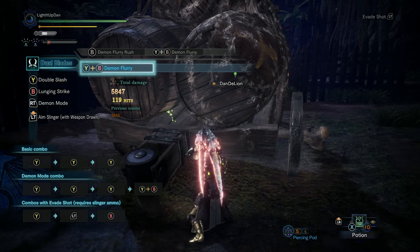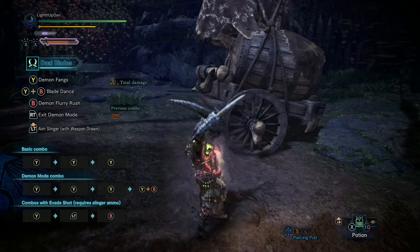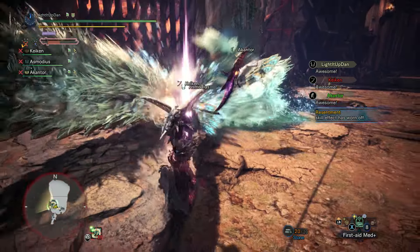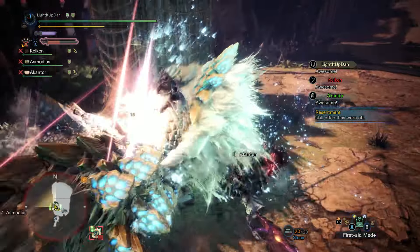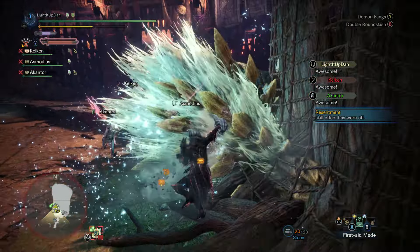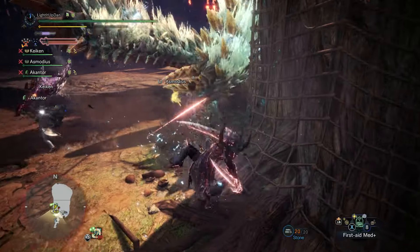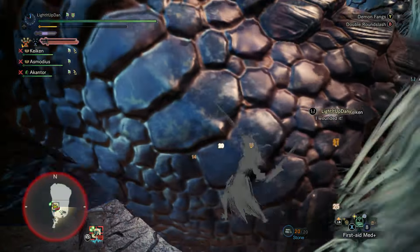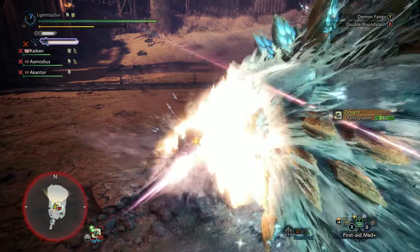Also, don't forget — very importantly, whilst you're in Demon Mode, you've got a Naruto run. You can do this really cool spinning Beyblade attack down the full length of a monster, provided you connect properly off your jumping ledge attack or your sliding attack. As you deal severing damage, you're going to be able to get tail cuts with this weapon, always very useful for you and your squad.